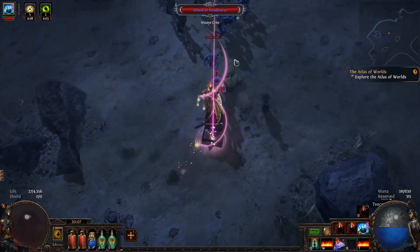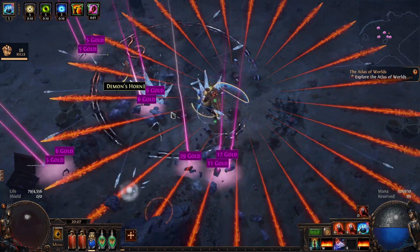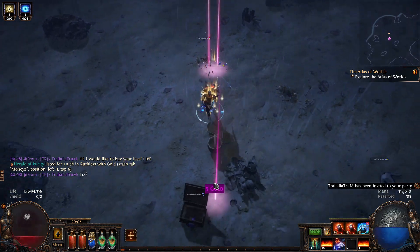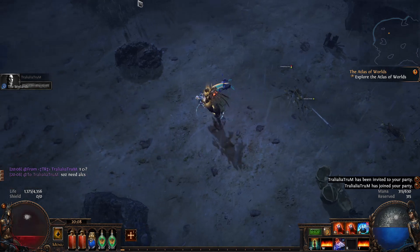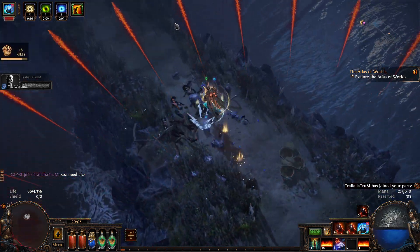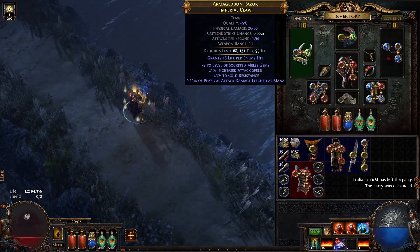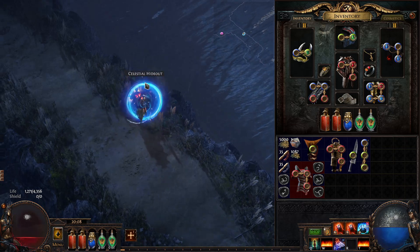The next item I want to go for is a Snake Pit Ring if I can find one — that gives me a chain. That's all that is for the build right now. I do need a better weapon. Maybe I'll drop these gloves off; they aren't actually particularly good. I need a better weapon and better gloves.